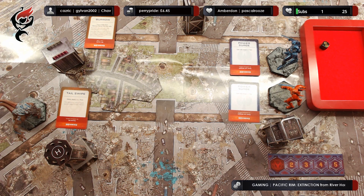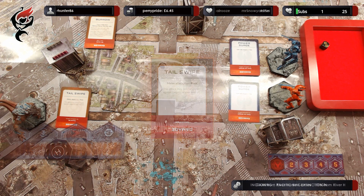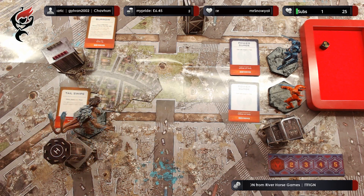We want to get Strike Thorn in range of the building. His tail swipe is a melee attack and then a pivot, and this attack may only be made against targets in the rear arc, so we need to move him into position. Strike Thorn can move a maximum of three hexes and then pivot. He is now going to do a melee attack against the building.